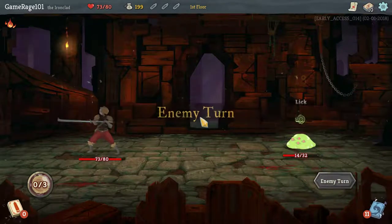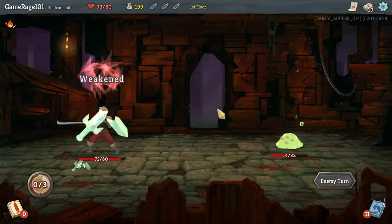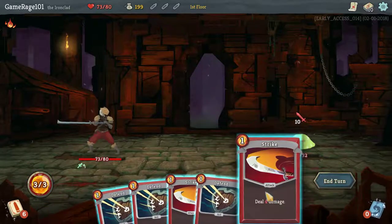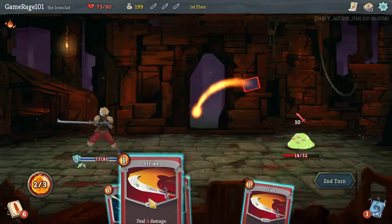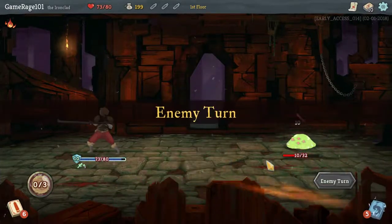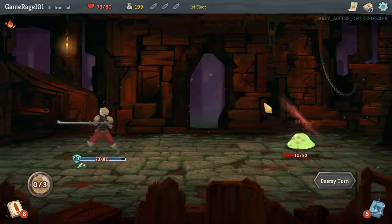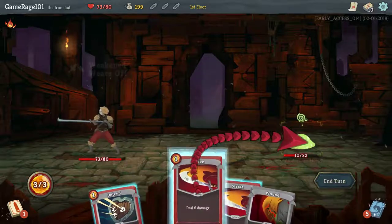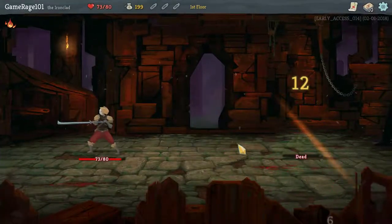Simple. If we get another... actually, a bash and some strikes should kill him next turn. So I'm only going to do eight. Let's block all incoming damage so that we don't take any more. Since the weak will wear off after this turn, and pretty much no matter what we do, as long as we get two attacks — which we will — he's dead.